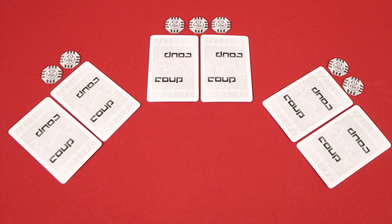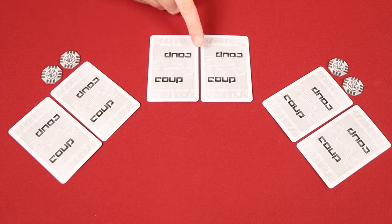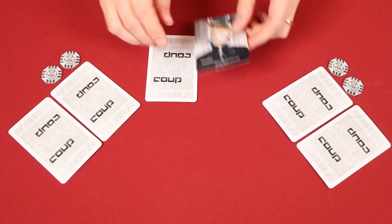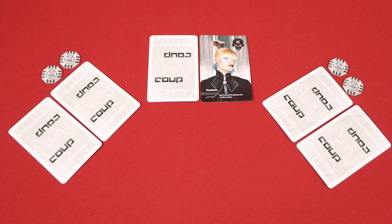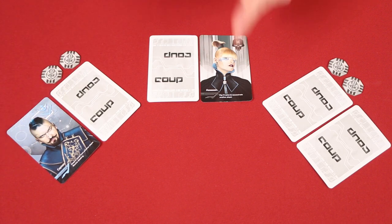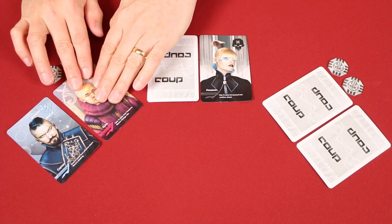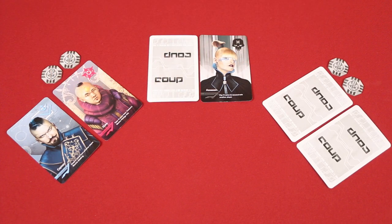And those are all of the actions, but before we wrap up, I want to warn you about the dangers of calling out an assassination attempt. For example, if I was choosing to assassinate this player, and that player challenged me saying, 'Hey, I don't think you have the Assassin,' and then I reveal that in fact I do have the Assassin, they'll lose an influence for having challenged me when I was telling the truth. But then my assassination attempt will go through, which will cause them to lose another influence and eliminate them from the game. So you definitely want to be careful about calling out an assassination.